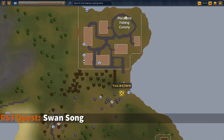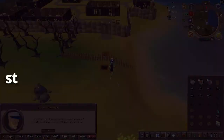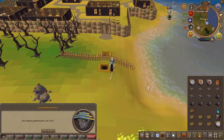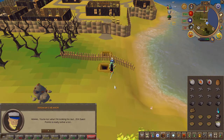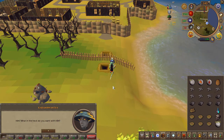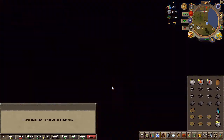To begin the quest, head to the area located here on the map. Speak to Herman outside of the fish colony and choose the chat options on screen. You'll get a short cutscene.